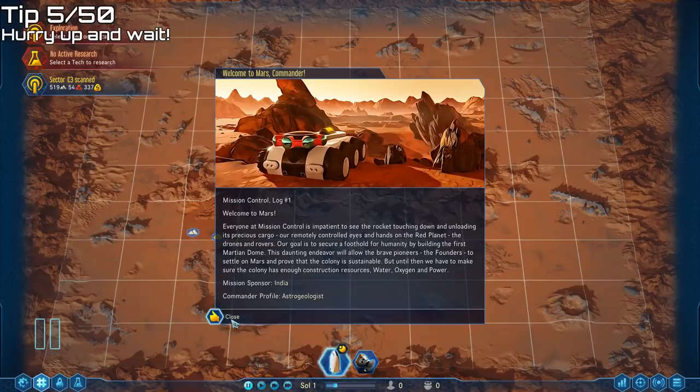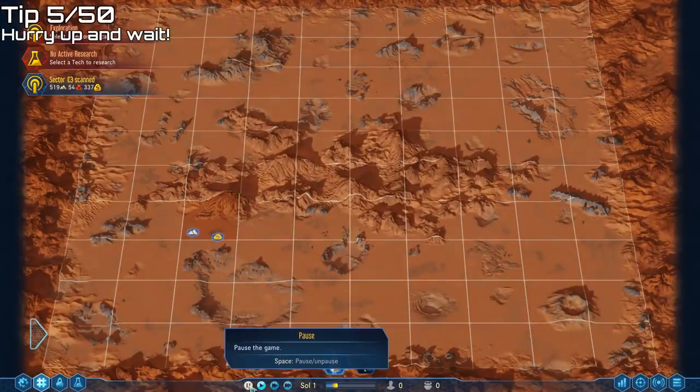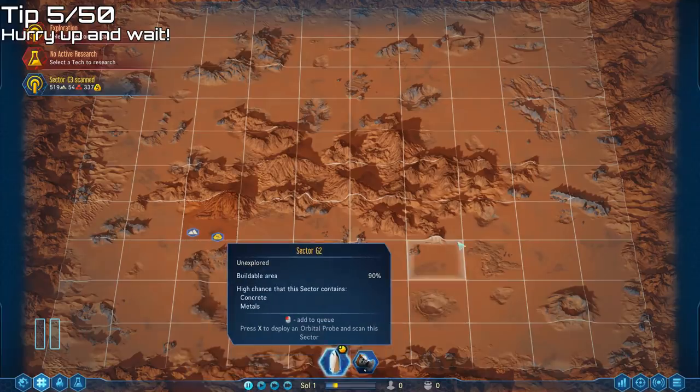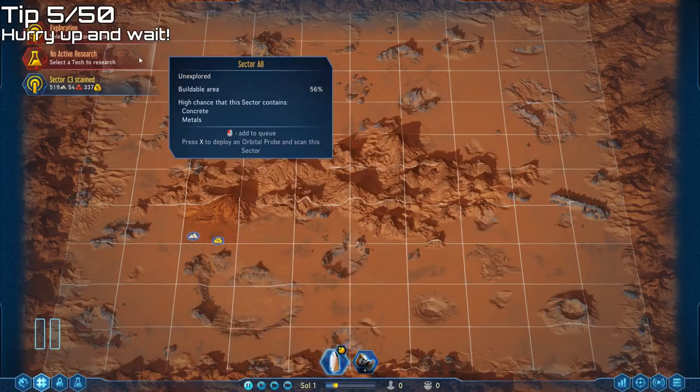Welcome to Mars, Commander. As soon as you close the welcome screen, your first job is to hit the pause button — either by clicking the pause button or hitting the space bar. Your colony will be evaluated after 100 days and you'll have tasks to complete before that, so don't waste several days sitting in orbit.